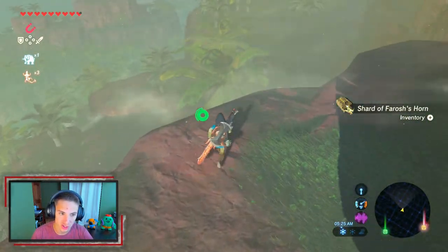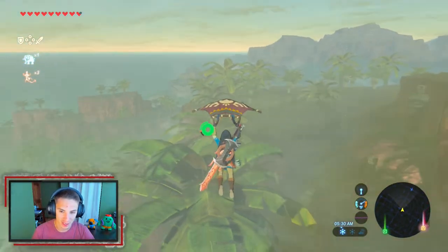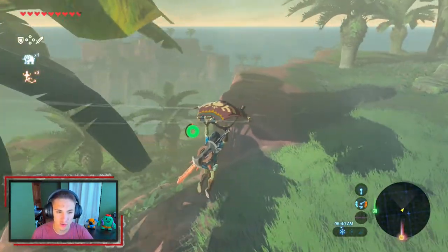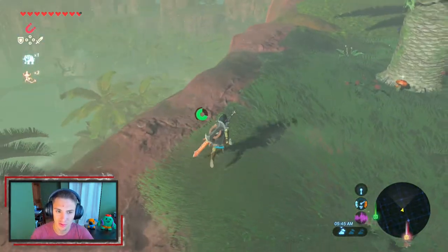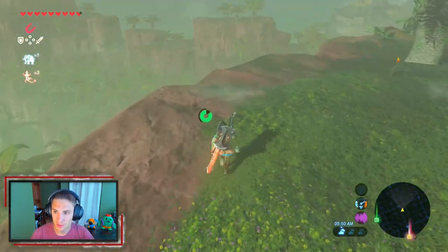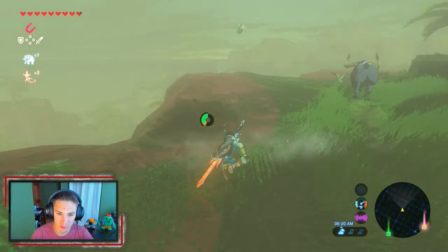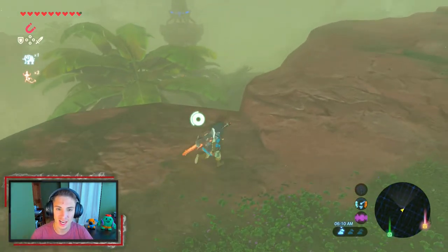We need to find the Sheikah tower for this area. I believe it's hiding in the brush somewhere. There's also a Hinox over here — you guys haven't seen the Hinoxes yet, those things are big boys. This place is so cool, it's like a rainforest — it actually rains a lot here. We spot the Sheikah tower just chilling over there. There's a bull that almost rams us but runs away. Maybe we can glide right onto the tower without even climbing.